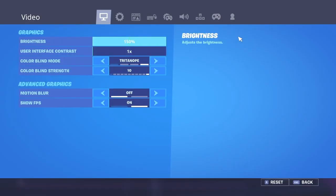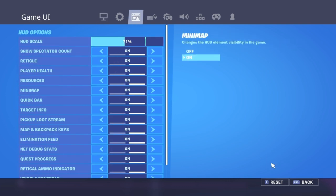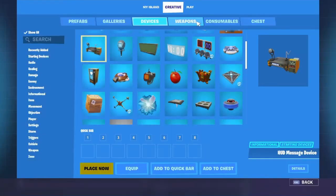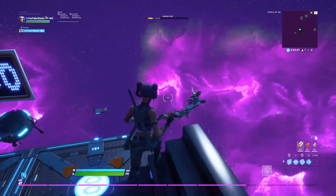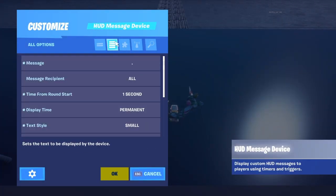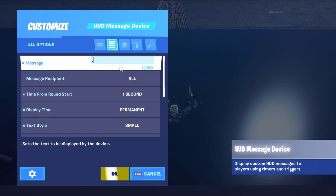Let's get straight into the tutorial. When you're in your Creative match, make sure you go to your Creative settings and grab the device in the devices tab called the HUD Message Device. Place it down and go to the second tab on top, and copy all of these settings.